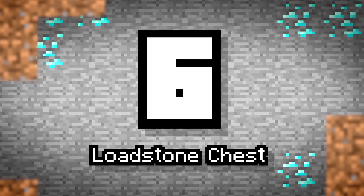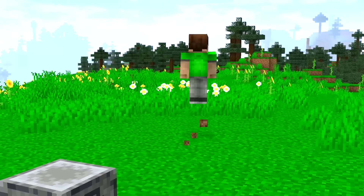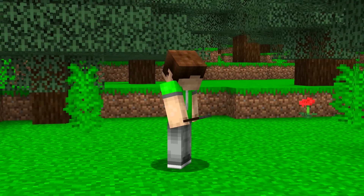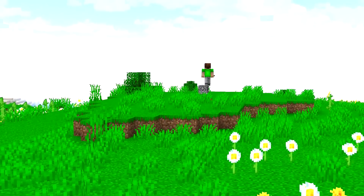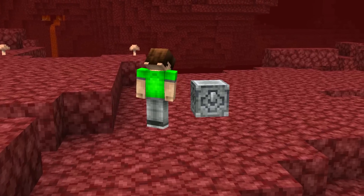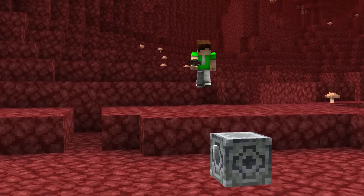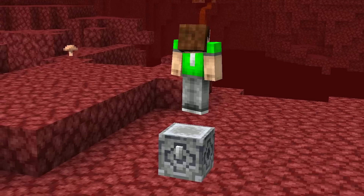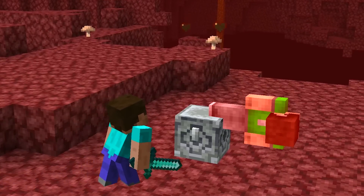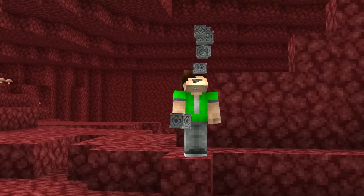Number 6: Lodestone Chest. A new block added in the Nether update are lodestones. These things are perfect for placing near tricky-to-find locations. Tapping one with a compass will actually pin the compass to that location rather than your spawn point. A big thing with hidden chests is remembering where you put them. With each dimension expanding outward, there are hundreds of thousands of locations where your chest could be. Surrounding a chest with lodestones would create a lodestone chest. Right-clicking it would also set your compass to track the location, so you, and only you, can find your hidden loot — unless someone kills you.